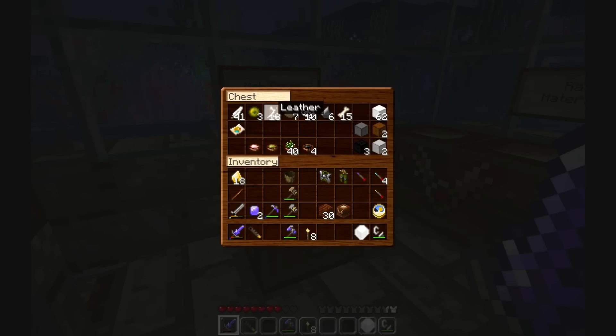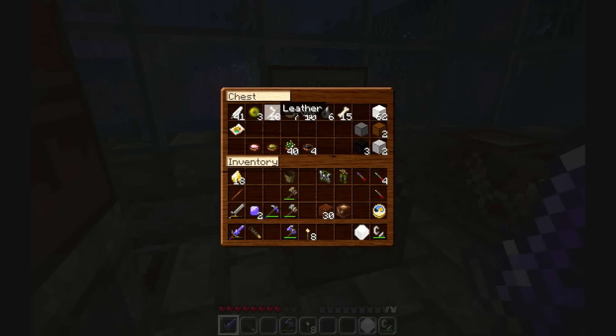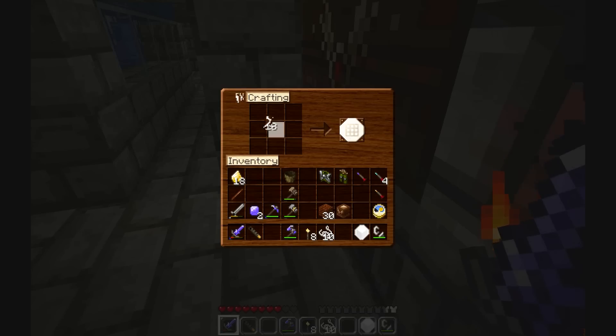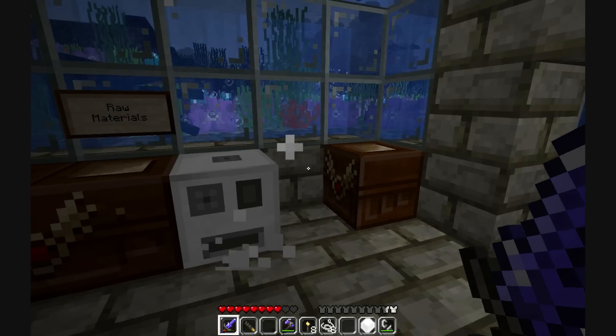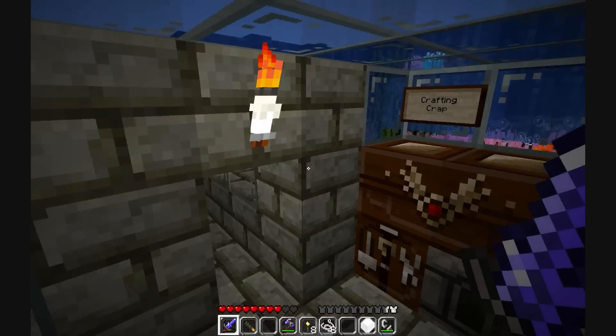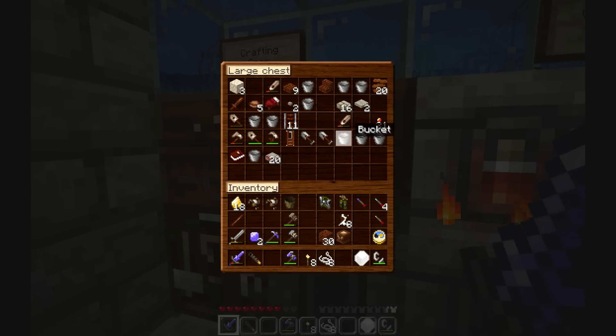Apparently I can make saddles and ride pigs and other weird animals. So I'm going to get my leather, get my string, and make some saddles. There are about three different types of saddle now: saddles I can get in dungeons, saddles as part of the MoCreatures mod, and saddles as part of the Ether mod. So all in all, there's a hell of a lot of saddles out there.